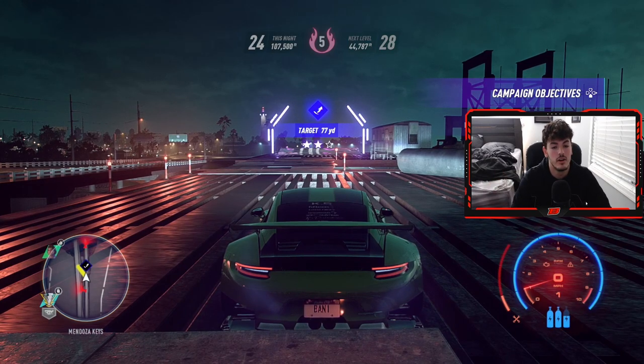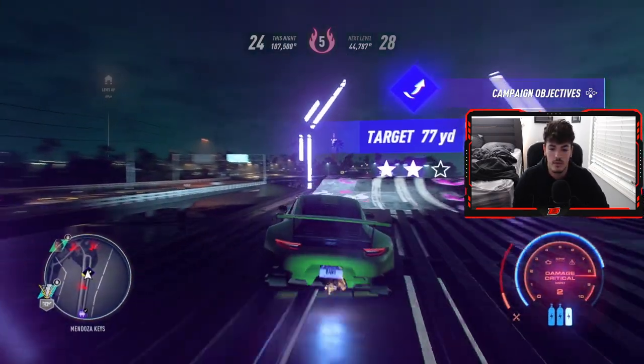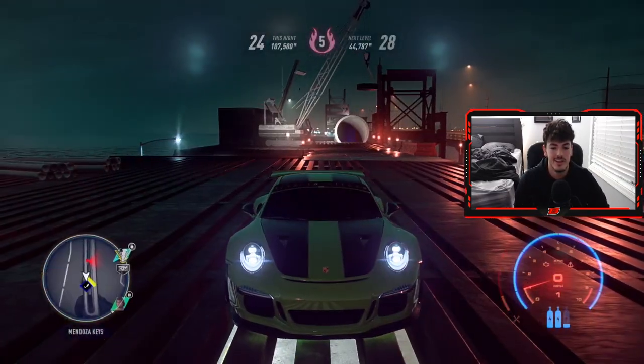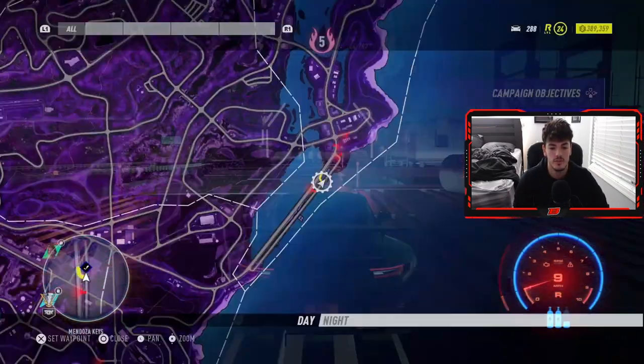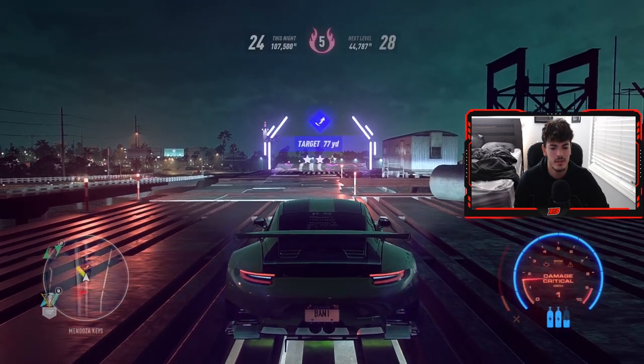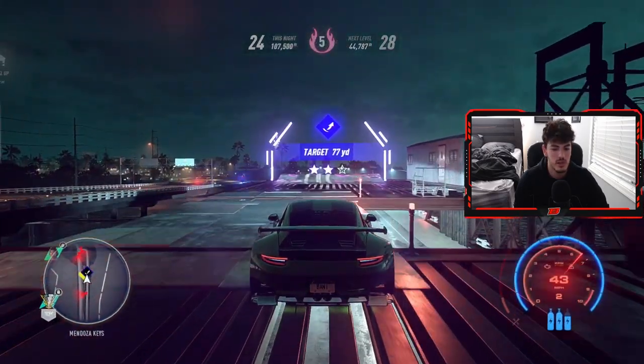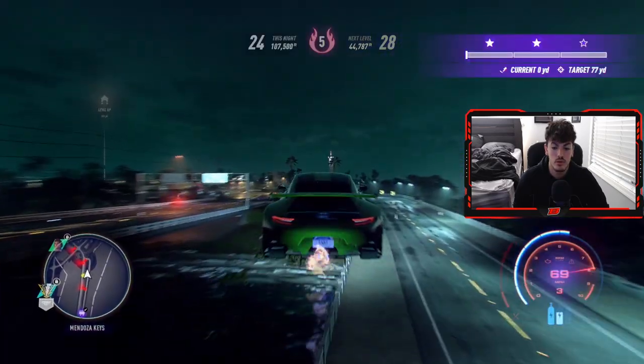You can see right now I actually have 107,000 RP for this night. It is pretty easy. I do want to say the cops do kind of patrol — they haven't come up here since I started. I don't know, I just hit the pole — don't do that because you won't get any RP. But they do patrol as you can see; they kind of wait for you to mess up on the other side of the bridge.